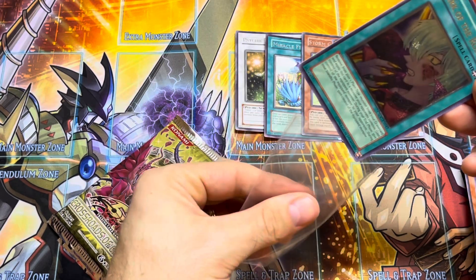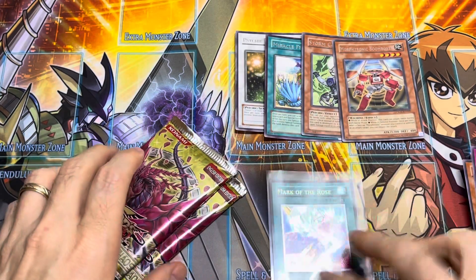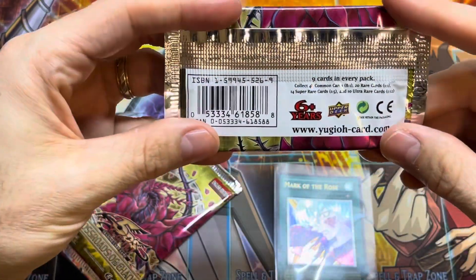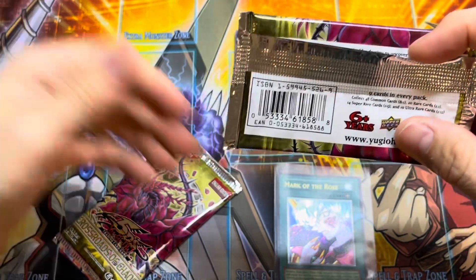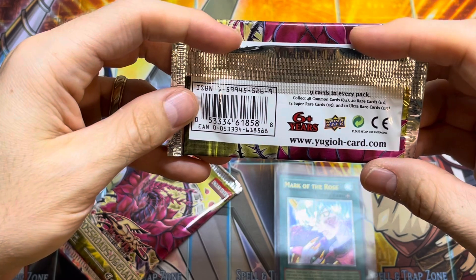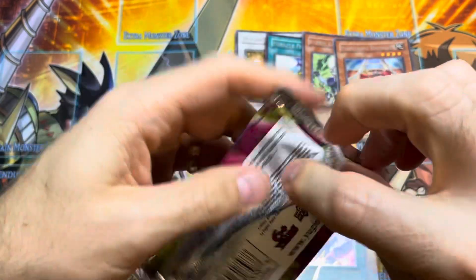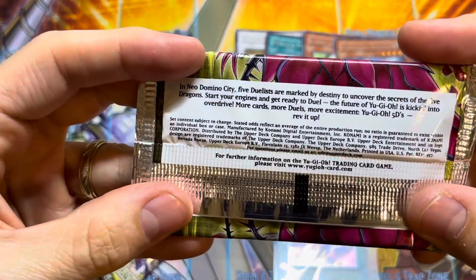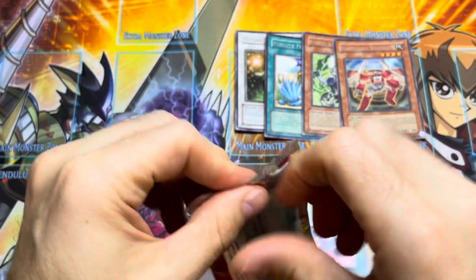In terms of value, I don't think it has a ton, but it is a really nice pull. Beautiful card. Let's check the pack and see if it says where they're printed — because that kind of looks... In some sets like Rise of Destiny, they all have that European foil, so maybe it's like that. It says: printed in the USA. Okay, so these are U.S. cards.